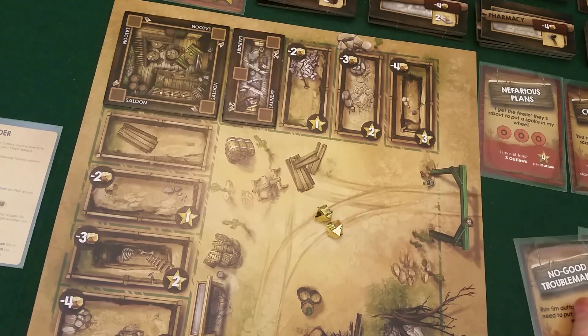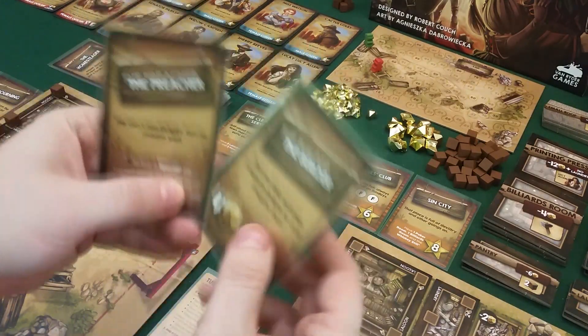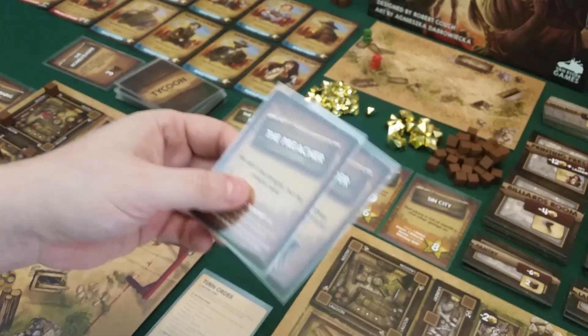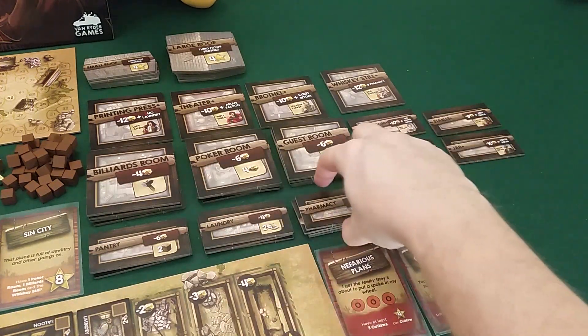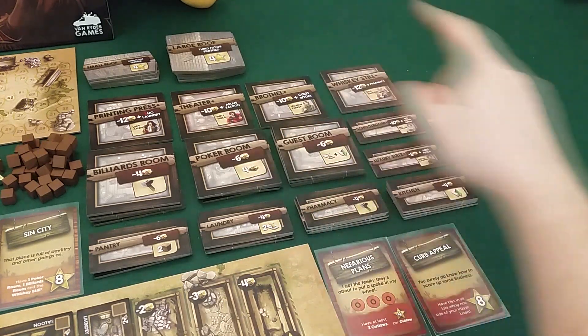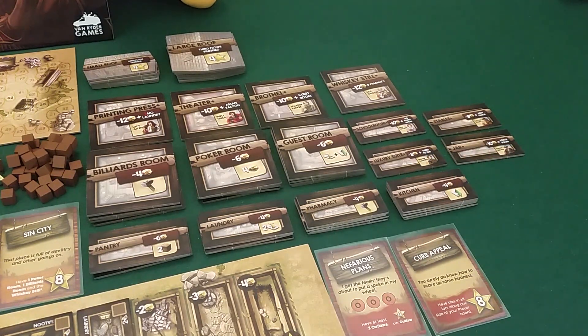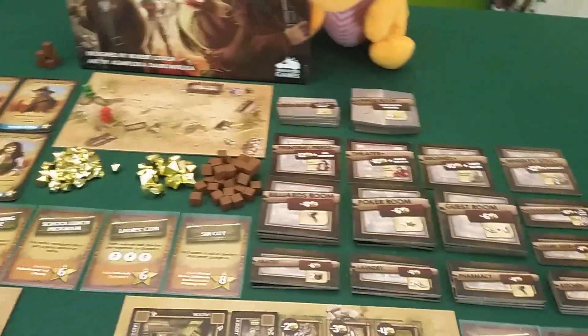Draco doesn't have good options right now, so he takes an action to draw two cards. He got a nice one that gives four gold and another action, and a preacher card which lets you build a special tile without caring about its requirements. All the special tiles have requirements — for example, the luxury suite has to be on the third floor, because you're actually building your saloon in 3D, upwards. The stable has to be on the ground floor. But if you play the preacher, you can ignore those requirements.